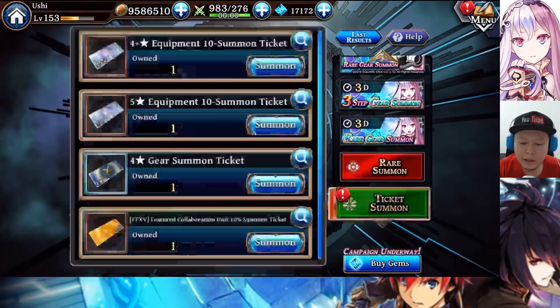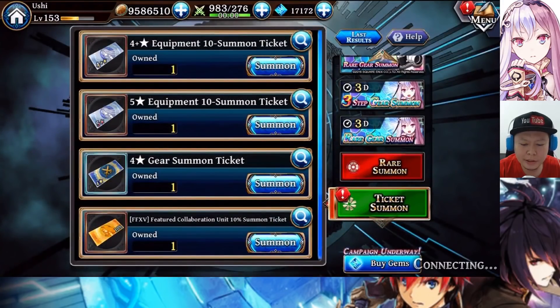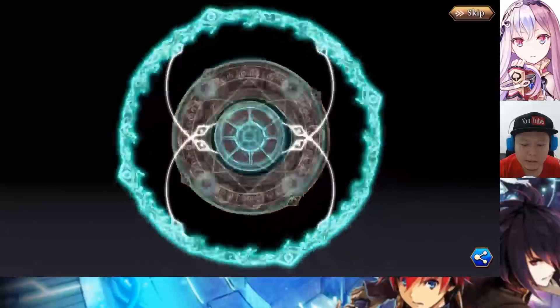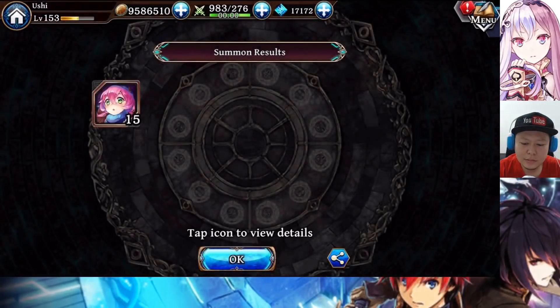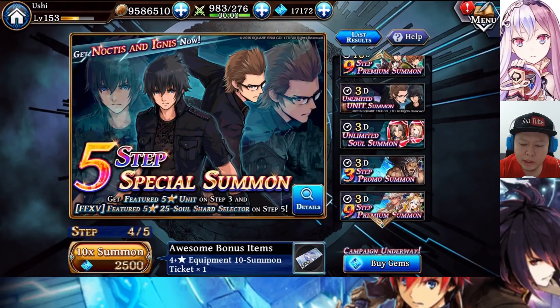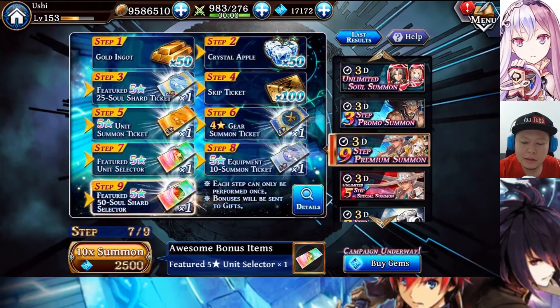Let's spend the 10% summon ticket from the mission challenge - who knows, another Noctis? Red please, red please... Oh no, just blue. If I do it until step 5 it's going to be like 5000 gems for 25 soul shards - not really that good I think. Actually I'm kind of interested to continue because I can get the Lucky Dime and trade 50 Lucky Dimes for 5 Noctis shards.